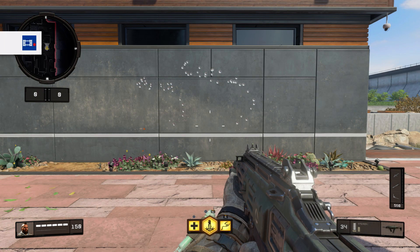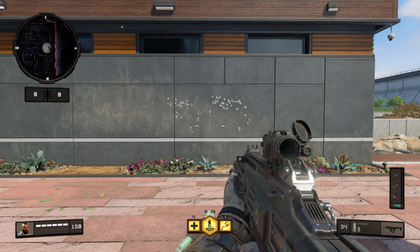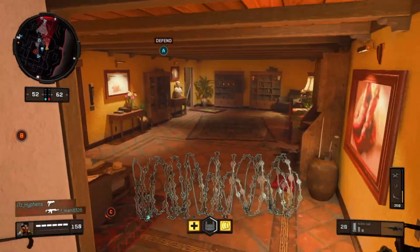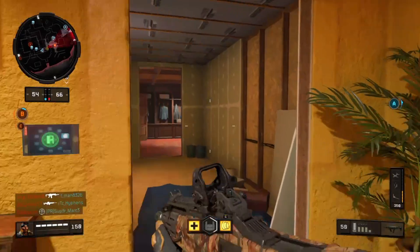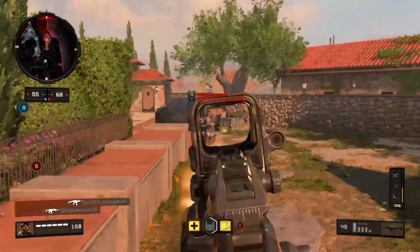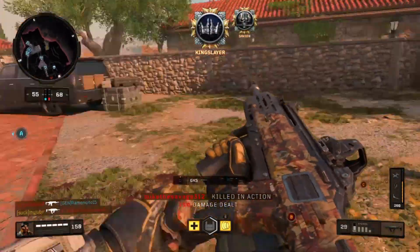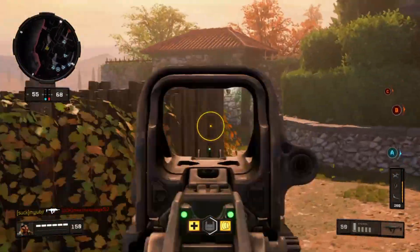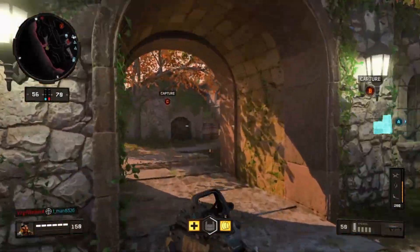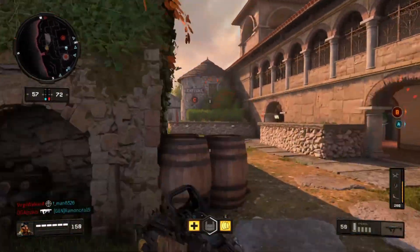However, for SMGs, equipping these higher zoom optics can be cumbersome and awkward at close range, while the short range aspect of SMGs will often leave you disadvantaged in most mid to long range engagements. Despite this, I still recommend giving them a shot on SMGs, as it still increases accuracy by a fair amount, and it is possible to get past the awkward handling with practice.